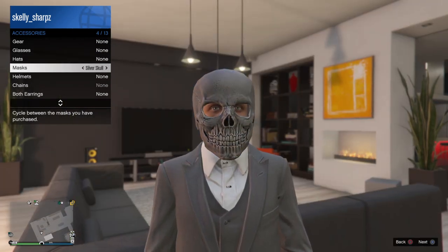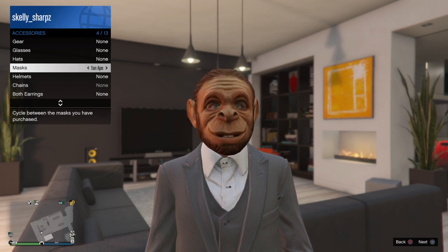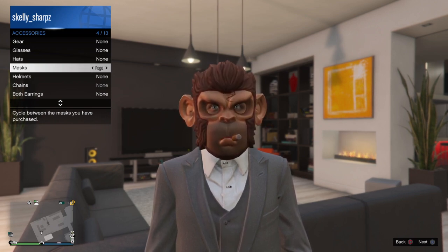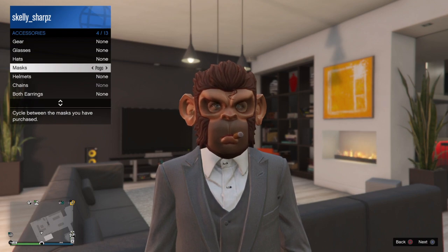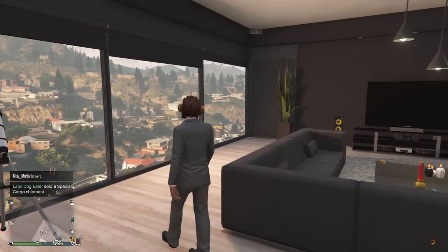I'll put this silver skull on. There are different kinds you can add. We'll go ahead and add a hat to Pogo. You do need a telescope.